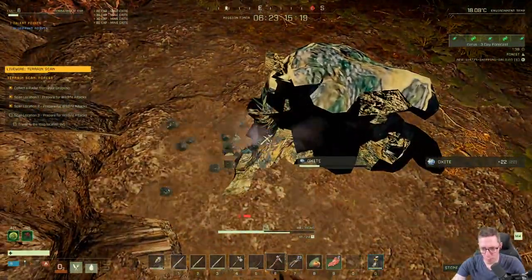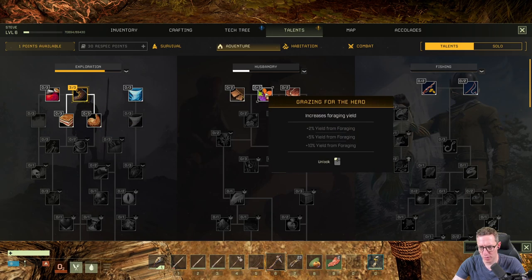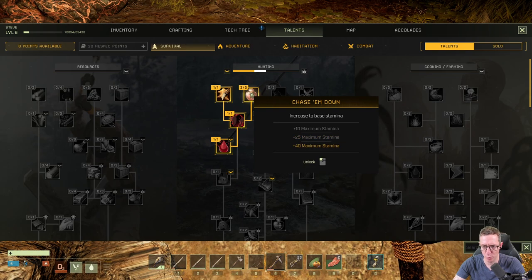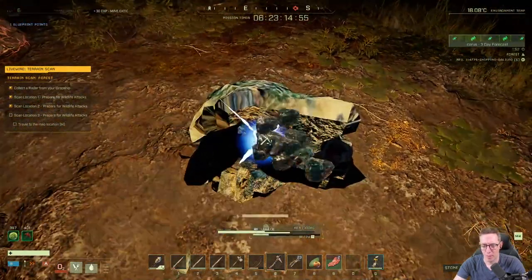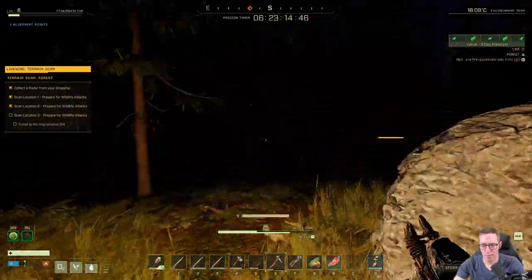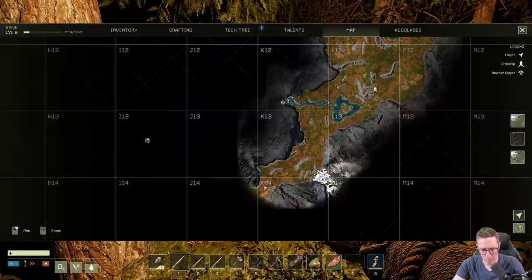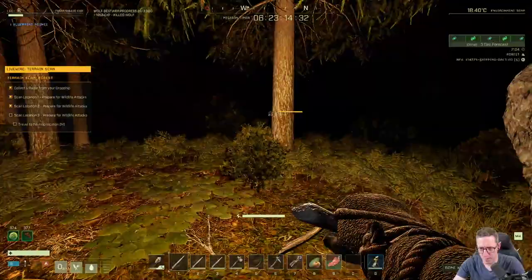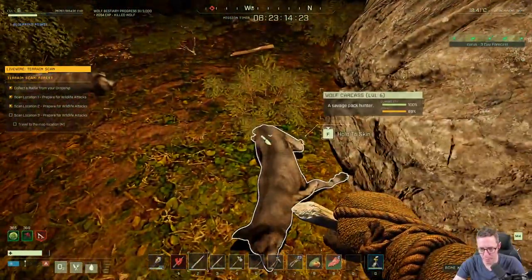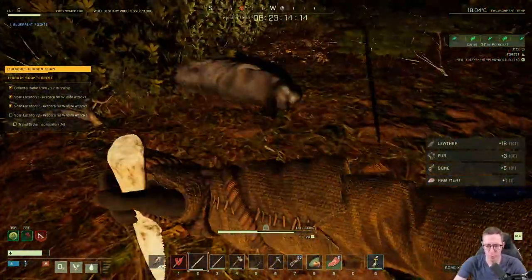Our stamina keeps running out. We can take some talent points here to address that — plus maximum stamina is in the survival tree. This will give us plus 40 maximum stamina. Maximum stamina and stamina regeneration are the two things we want to keep hold of. Keep running. There's a wolf and it sounds like there are more — we've got three of them. Now we broke a bone knife. See how important it is to have a second bone knife? That's why we do it. If you get into a fight and break your knife, you're going to wish you had one on you — so always have two, possibly three depending on the mission.